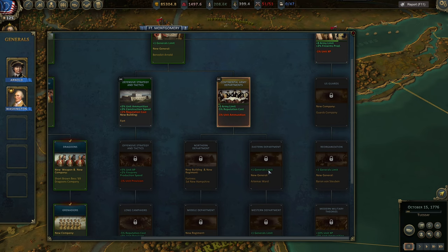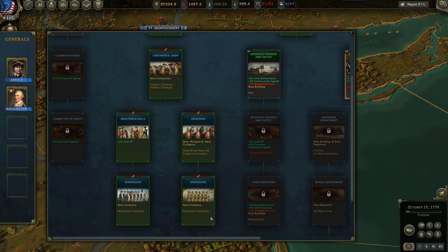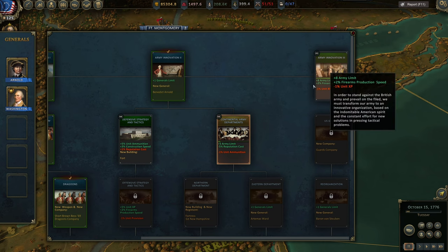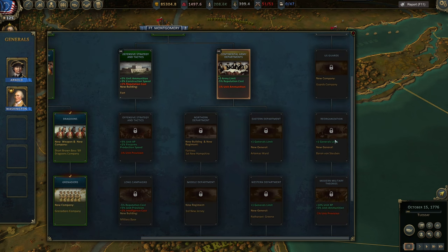Getting a third general plus the general limit increase means you can effectively fight on three fronts simultaneously. After that, you can go for Dragoons or Grenadiers. The Skirmisher path is a bit problematic because you need to wait for Minutemen skills. Army Innovation 3 is really cool — you can get army limit increases, firearms production increases, the Guards Company, and another general. The rest you can do as you please.